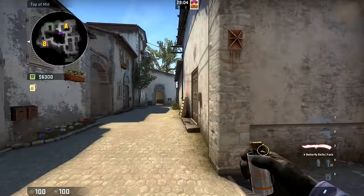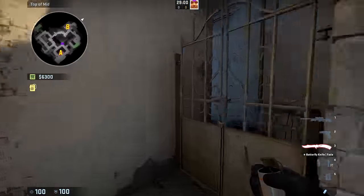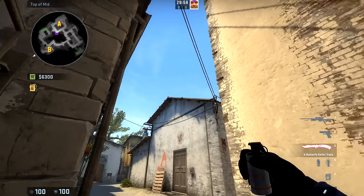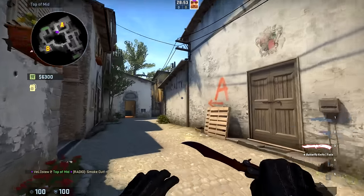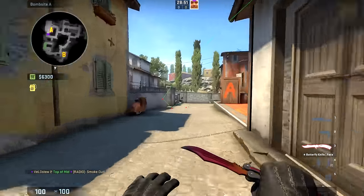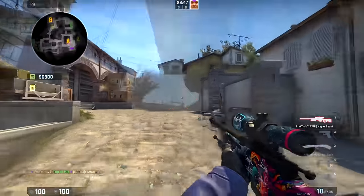To smoke the cross in front of pit if you're doing an arch execute and have art smoked, you simply want to come into this corner right here by the cubby hole, aim at this post right here, go up a little bit, and do a regular throw. It should bounce off the graveyard wall and land right at the cross, so you can cross safely without being picked by pit.